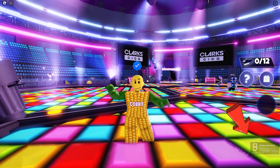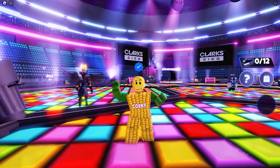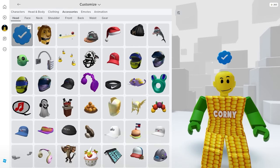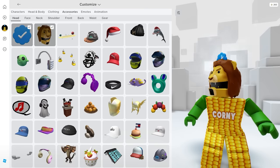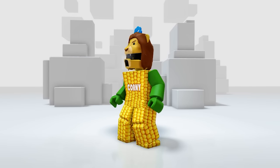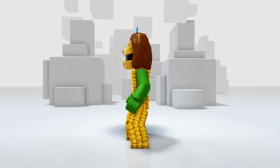Super easy! Let's check our inventory — go to accessories then head. Here it is. It's a cool lion helmet item. If you're new to Roblox, you're going to love this.